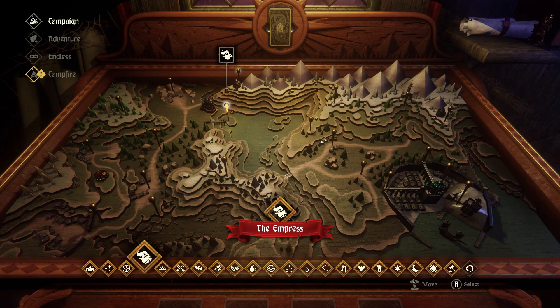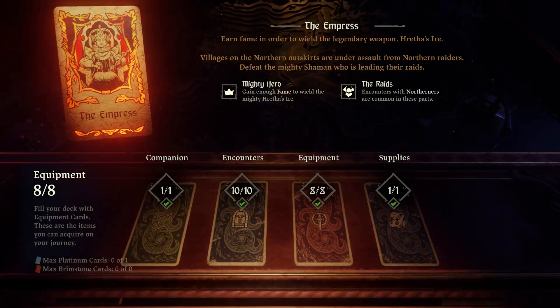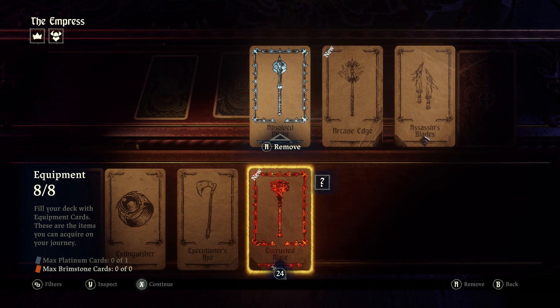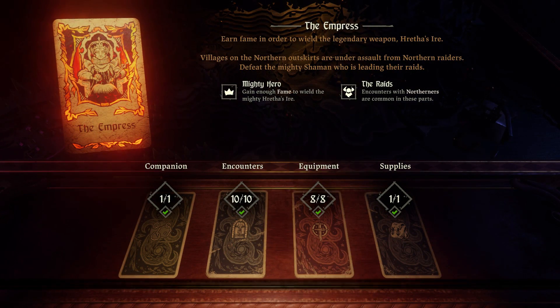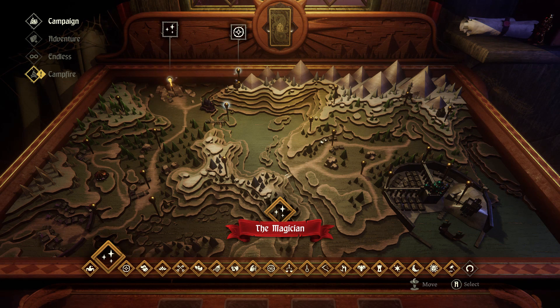In this episode, we'll be taking on the Empress hard mode. In order to enter this hard mode, you need to have the Encrusted Mace. To unlock the Encrusted Mace, you need to complete the token for Dark Thirst, which requires that you kill 50 corrupted with that mace.